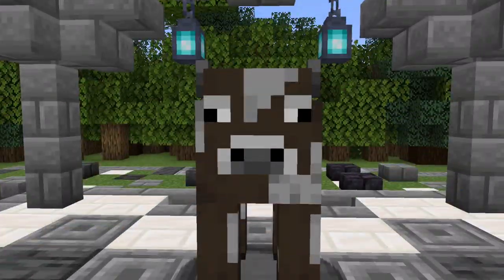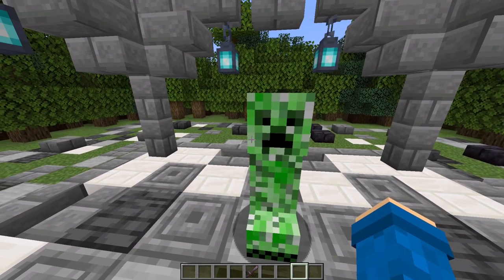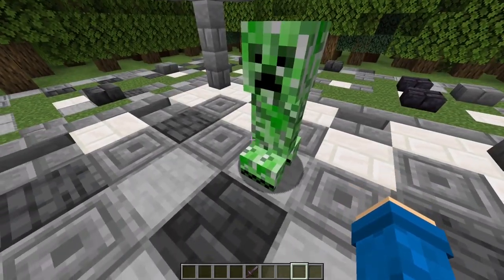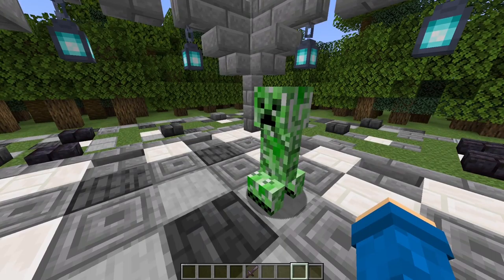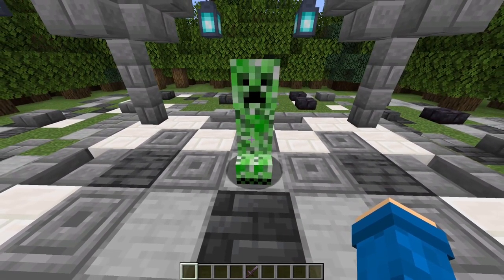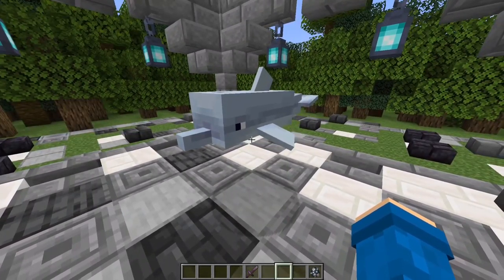Creepers are a 10 out of 10 — no explanation needed. Creepers are mobs that were first introduced because Notch was trying to create a pig and he messed up the dimensions, so he just slapped on a green texture. Creepers are very dangerous though. I'll give them an 8 out of 10 just because of how nostalgic they feel.